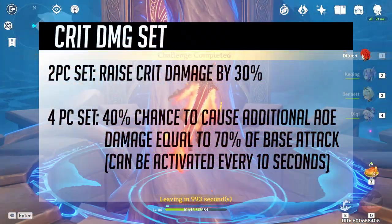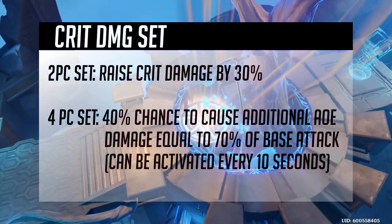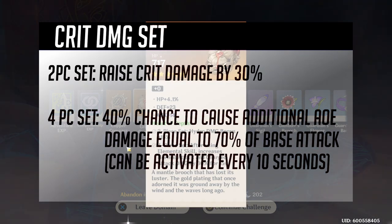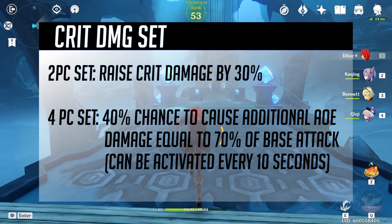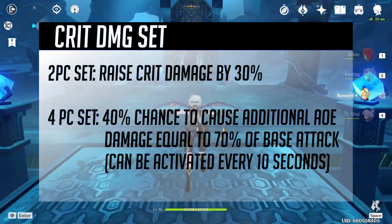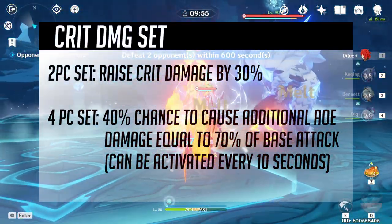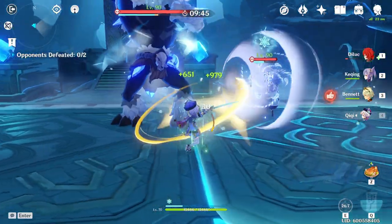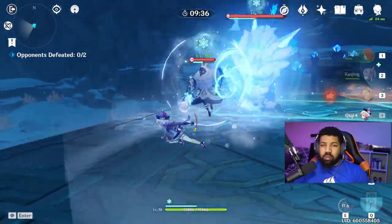The crit damage set: the two-piece would raise crit damage by 30%, because the common rule is for every 38% crit rate you want double the crit damage. So if you already have good crit pieces, you'd go with the crit damage set. The four-piece would have a 40% chance to cause additional AOE damage equal to 70% of base attack, activated every 10 seconds. This is similar to the Prototype Rancor claymore effect, but on an artifact — that would be pretty good.